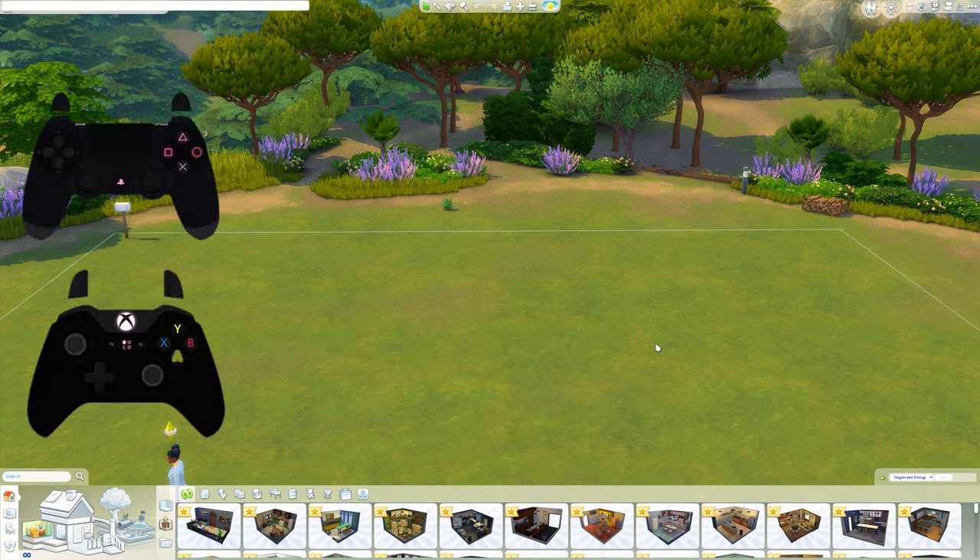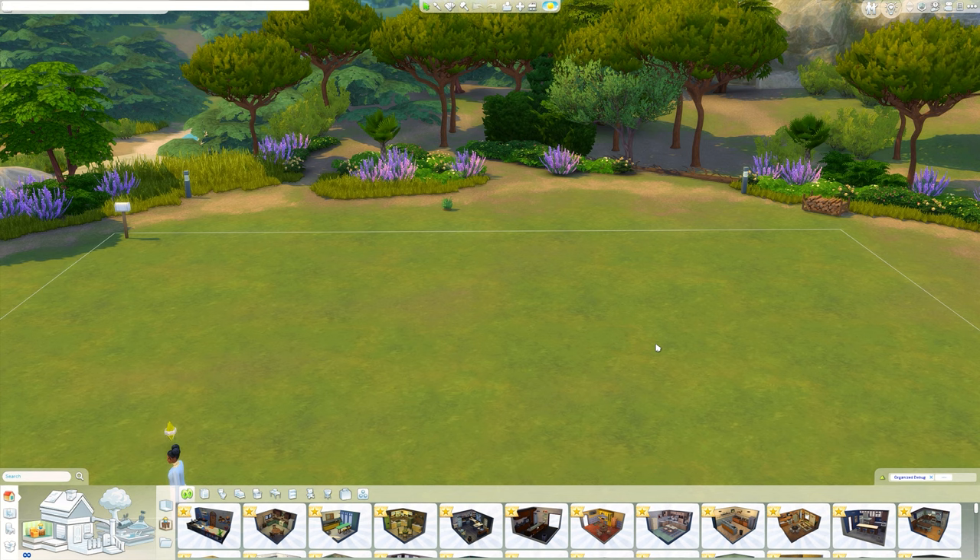If you are on a console, press all four shoulder buttons down together at the same time. The shoulder buttons are the back four buttons on the controller. Then you want to type bb.moveobjects on — all one word other than the 'on', so you just need a space between 'moveobjects' and 'on'. I will put the cheat on screen so you can see how it is supposed to be typed out. Once you're done, press Enter, then get rid of your cheat bar by pressing the exact same buttons you did to open it — Ctrl Shift C or all four shoulder buttons.